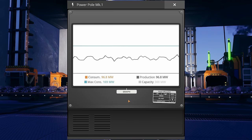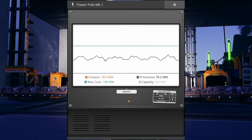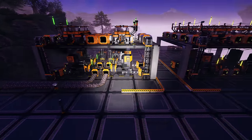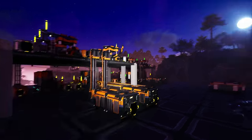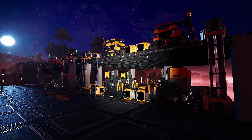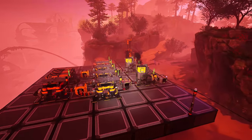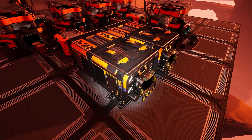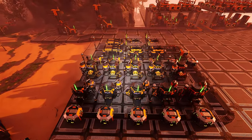We're currently sitting on a production rate of 96.8 megawatts, or about 100 megawatts on average, with a max consumption rate of 169 megawatts. We've set up basic iron plates and iron rods in two machines going into their respective storages, though the iron ore for rods still isn't connected. Over on the copper side we have copper wire and cable being made, stored in two containers. That's where we are right now, so let's continue.